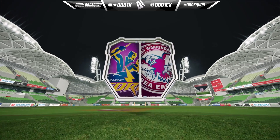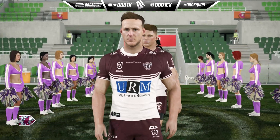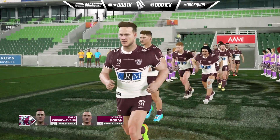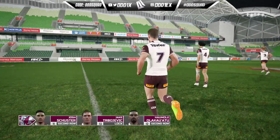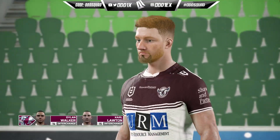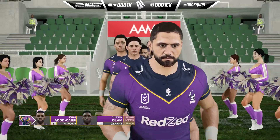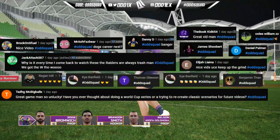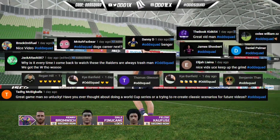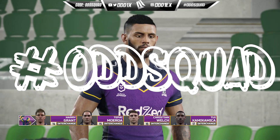The game is supposed to be played at Sunshine Coast Stadium, but it's not in the game, so we'll be playing at Melbourne — it's a Melbourne home game anyway. Looking at the lineup, I went with what both teams would typically go with. Melbourne was a little tricky since we don't know where Nico Hynes would play. Manly's bench I also wasn't too sure about. Shoutout to the gang — hit up the comment section with hashtag Odd Squad, let's run it.